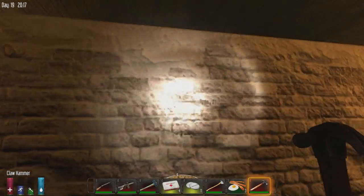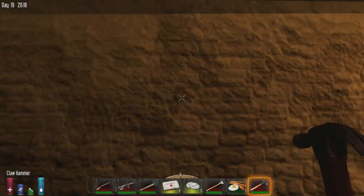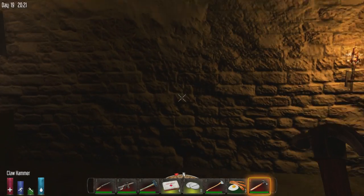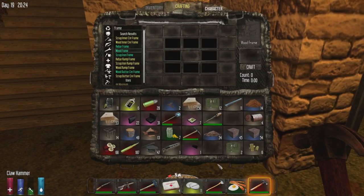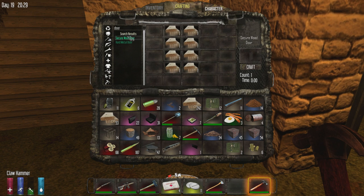This doesn't look as bad as I thought. I thought this wall was cracked really bad — it's just a couple of cracks here and there. Seems okay. We need some added defenses here, so what we're going to do is make a bunch of doors. I can't make metal doors because I don't have the metal — I really should have mined some iron. Secure wooden doors will do for now.